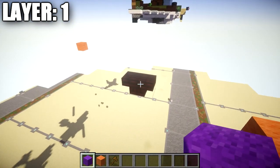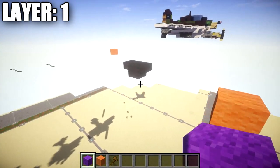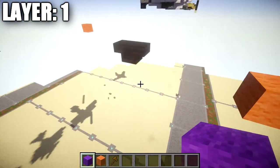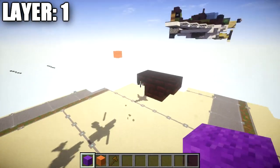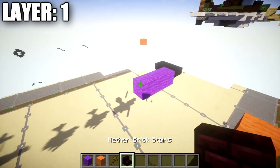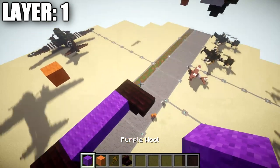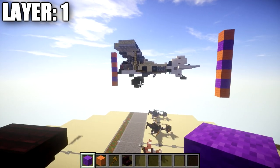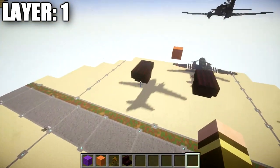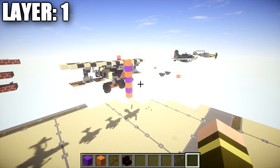To begin, go to the height you want to build this aircraft. Layer one is the lowest layer, so make sure you have enough clearance from the ground. Starting off, place down a row of three blocks, then place two nether brick stairs upside down back to back on both sides of that row of three. This is the space between the front landing wheels. Make sure there is a space of three between those stairs, and once that's done, that completes layer one.